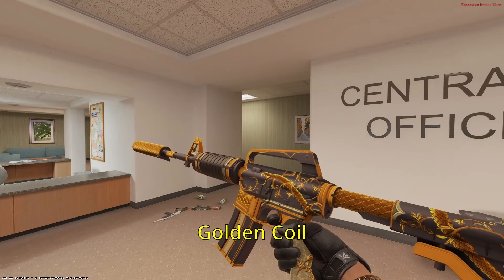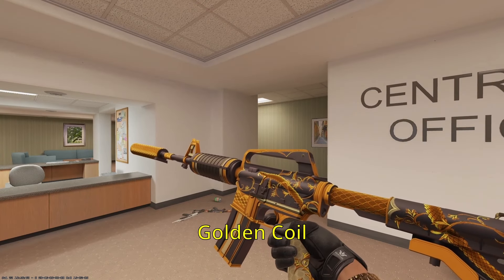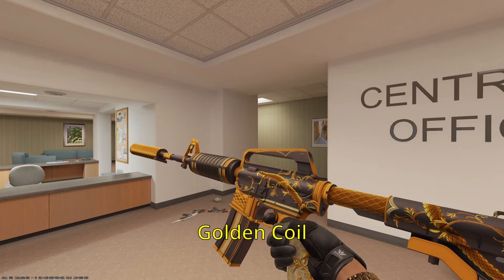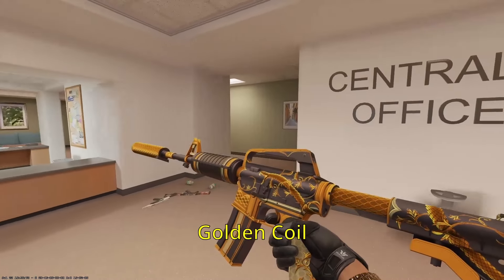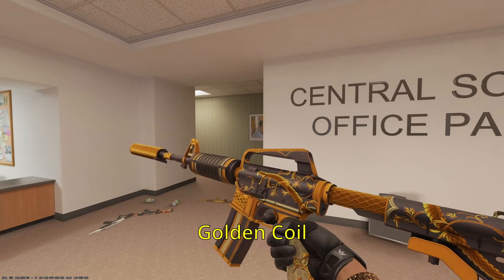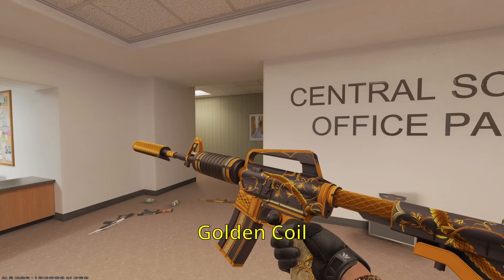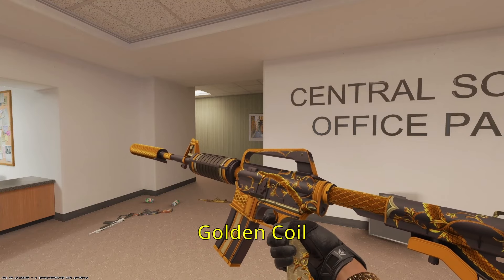Onto the M4A1-S, we have the Golden Coil up first — just a pair with the Gold Arabesque on the AK. This one was maybe a gift to the boss versus the boss buying it himself. It's not pure gold; it's gold plated instead. Still a beautiful looking skin. This one probably just sits on the wall — it doesn't see much action. You could find it in the boss's office behind his desk; it's a prized possession of his.